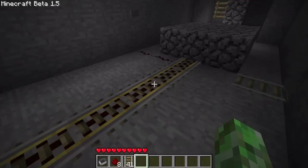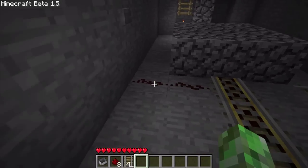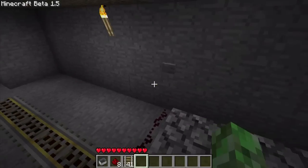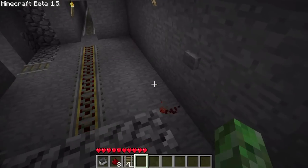This is what a Powered Rail full set would look like. When you hit the button it's powered on, but because I'm using a button it powers off the rail.